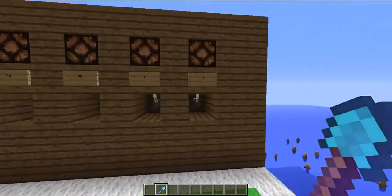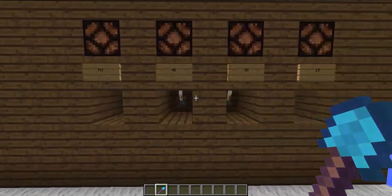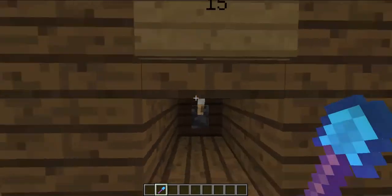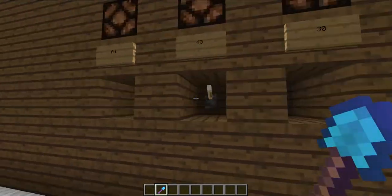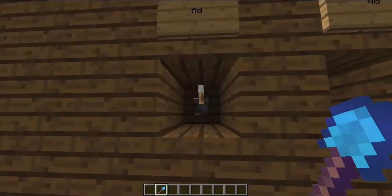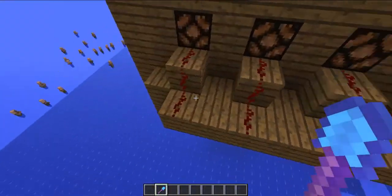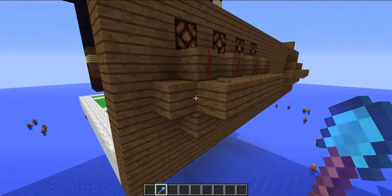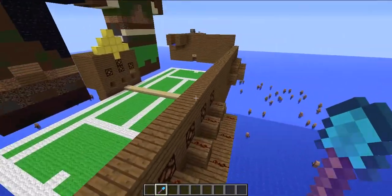And now to the scoreboards — it's just simple: 15, 30, 40, and an advantage which I pull the lever and it goes on. The lever is more important for the advantage because you can get an advantage and lose it, so the mechanism is quite simple — the lever is on this block and it just lights the lamp in there.